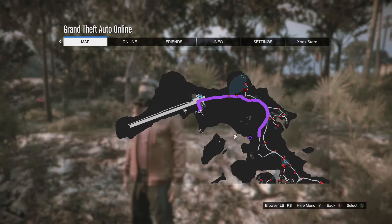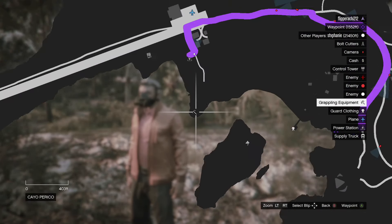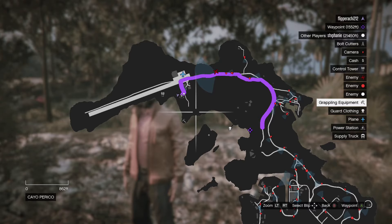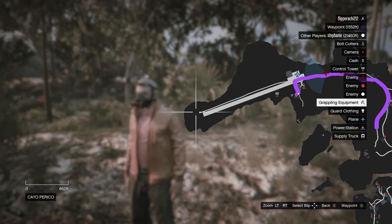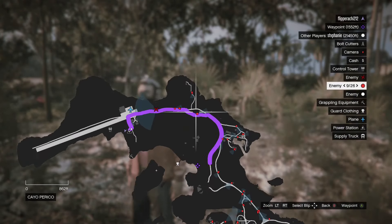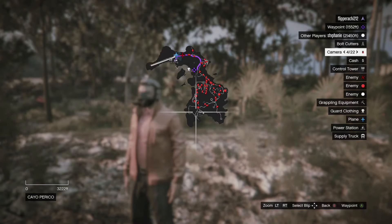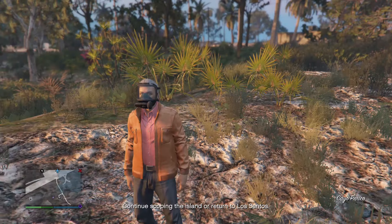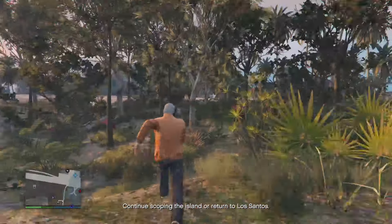So yeah, people — there you go. That's where I found the grappling equipment. There's a bunch of spots, and just like the bolt cutters and the guard uniforms, these spawn randomly so it might not be there for you. There'll be a map in the description. There's one there maybe, there's one at the end of the airstrip maybe, there's one over here maybe — they're all over the place and they're pretty tiny. They're easy to miss, so check out the map.